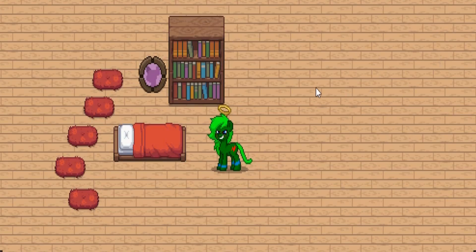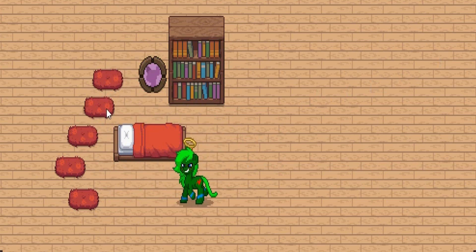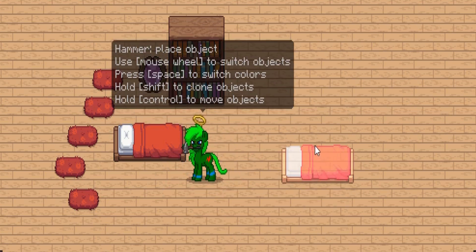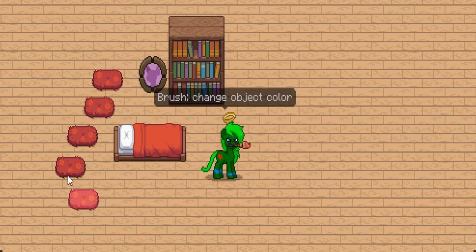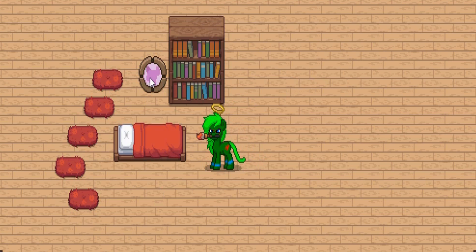Hello all and welcome back to another wonderful video. Today is something interesting because we have another update, and this update changed something really special — they added a new tool, the paintbrush tool. What this does is allows us to change the color of certain objects. The objects that you can change the color of are carpets, beds, and paintings.